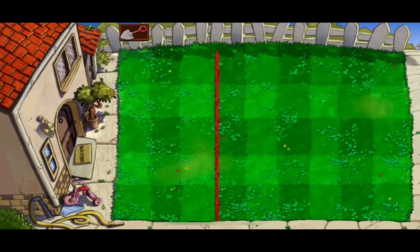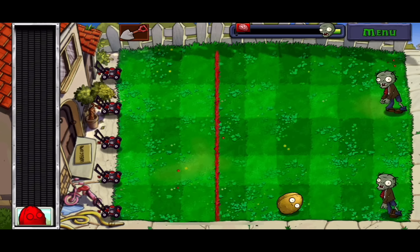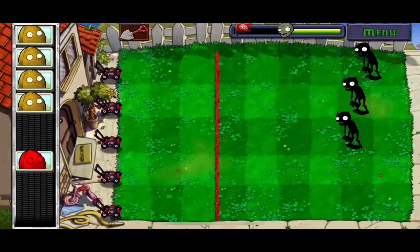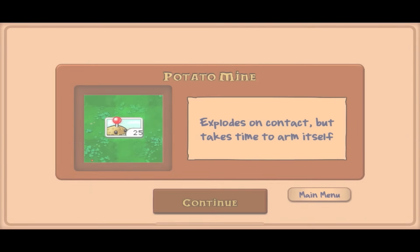Level 5 is the first of the special levels and it thankfully doesn't pose much of a threat. I'm going bowling and one walnut insta-kills a regular zombie. I do need the explosive ones for the coneheads, but that's alright — there's plenty to go around. My reward for beating this level was the potato mine, and because of its low cost and versatility, I brought it into every level after this point.